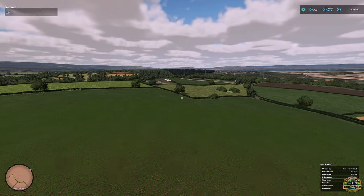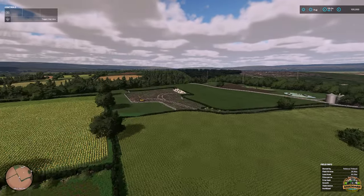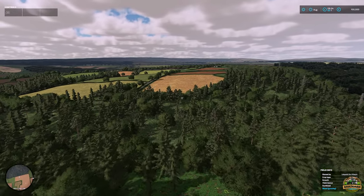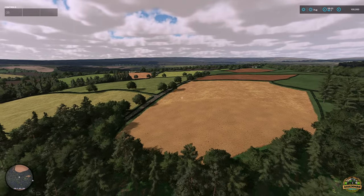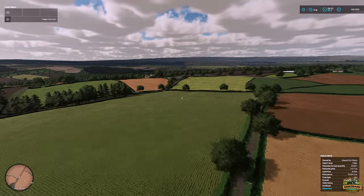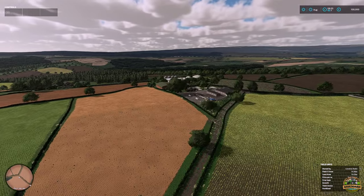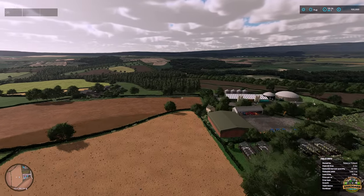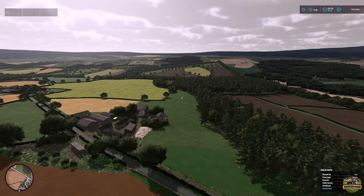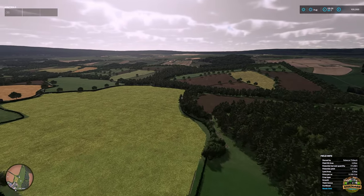Hello everyone and welcome back to another Grey Man Travels adventure. Today we're on a mod map called Moss Valley. This is one of the last few maps I've got left to do that was released while I was on holiday - it was released on the 4th of April 2024. It is only PC and Mac compatible, which is a massive shame because it's a really nice British map. It's on version 1.0.0.0, 548.29 megabytes to download, and it's been put together by a map maker called VR Modding.